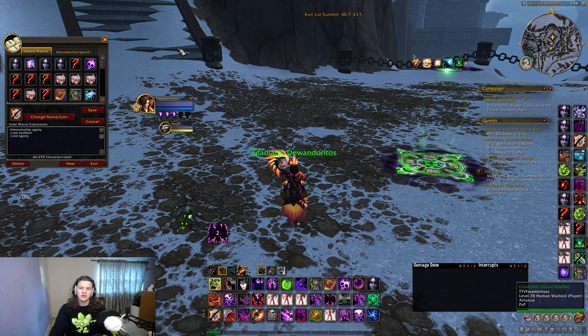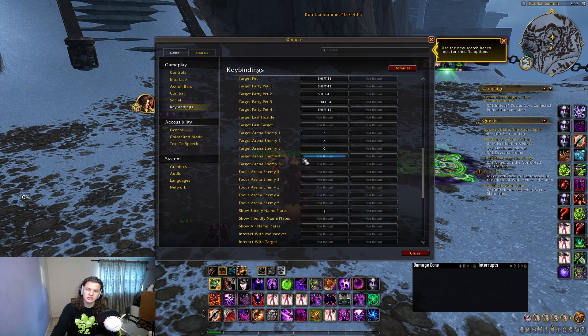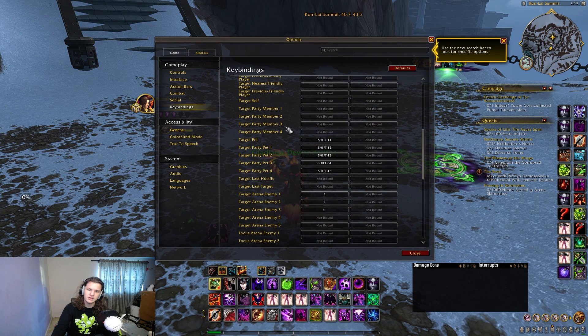That's currently all the macros I use. The next thing I can teach you about is keybinds. I use Target Arena keybinds — Z, X, C — to target players in arena. Another important thing is targeting arena pets.